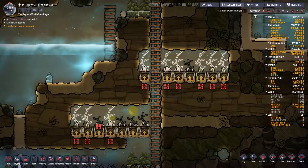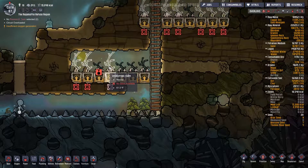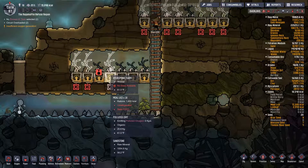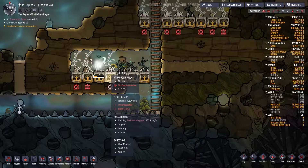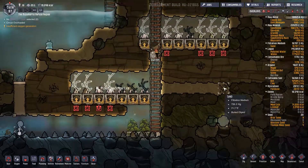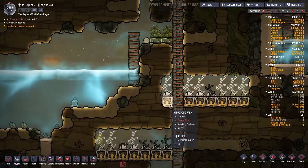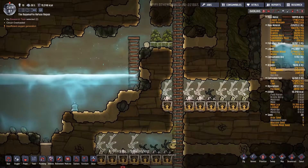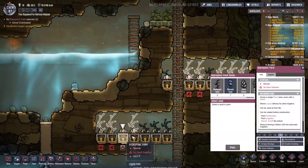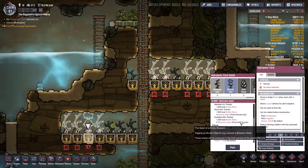Why do we have so much polluted oxygen going on down here? It's because we let all of that food go to waste — polluted dirt, meal lice. A lot of this is turning stale, and we can't let our food turn stale. Put one in here if you have a chance — excellent yield on that one. When we get a chance, we'll put more seeds in there.